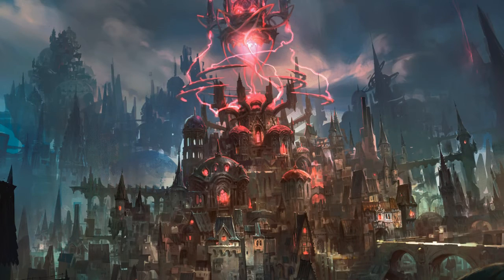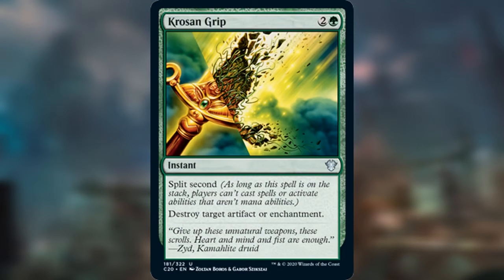Our next — and last — honorable mention is Split Second. If we look at a card like Krosan Grip, which is pretty popular, it says: as long as this spell is on the stack, players can't cast spells or activate abilities that aren't mana abilities.